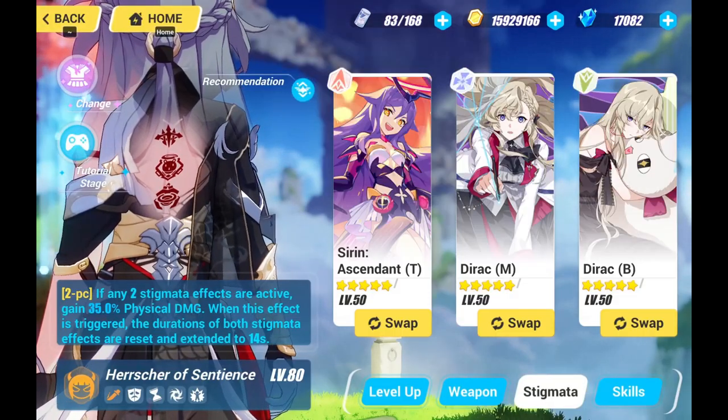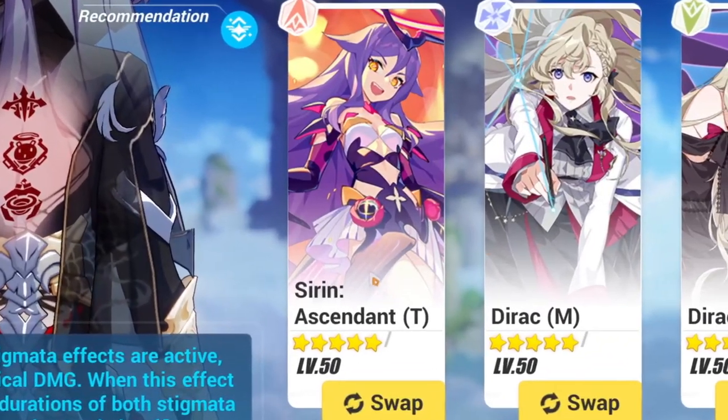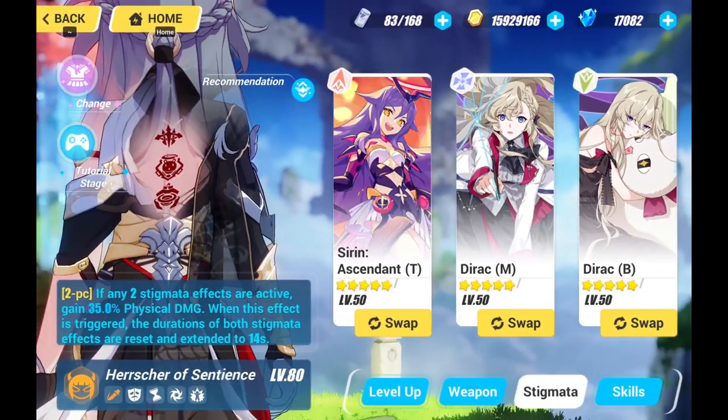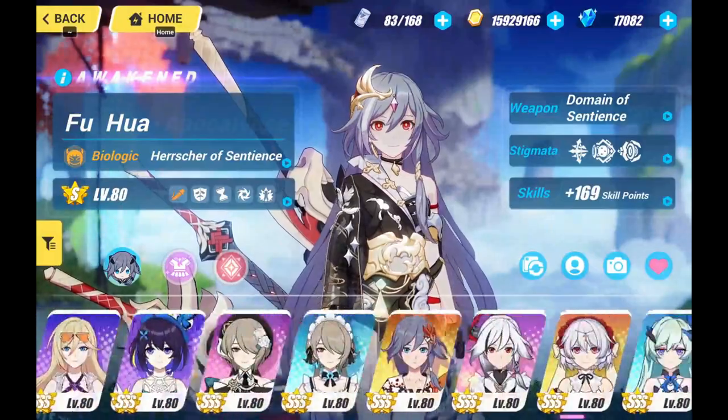Hello Azir, congratulations on your DPS Herschel of Sentience! As you all know, Herschel of Sentience's DPS Stigmata is Cyrian Ascendant T, Direct M, and Direct B. This is probably Herschel of Sentience's best DPS Stigmata for now. So regarding her support, what do we have?